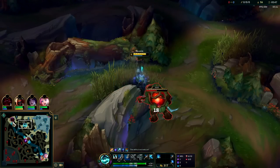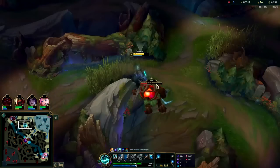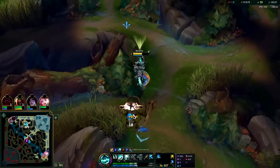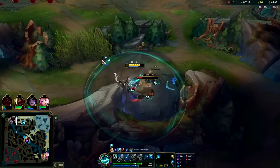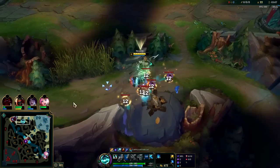Yeah, Poppy's very low — if I had E I'd go gank right now, but I don't have E so I'm not going to bother, even though I could probably do it with just Ghost. She'll probably still be there by the time I finish my Krugs here, if I had to guess. Yeah, she's sticking around because she has more HP — she wants to poke him down.